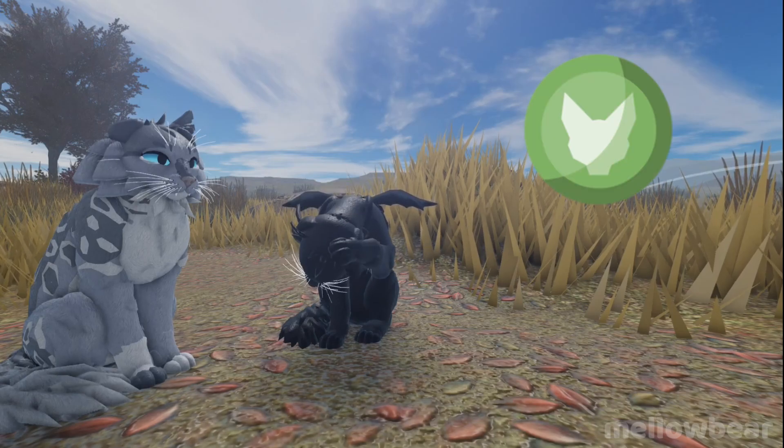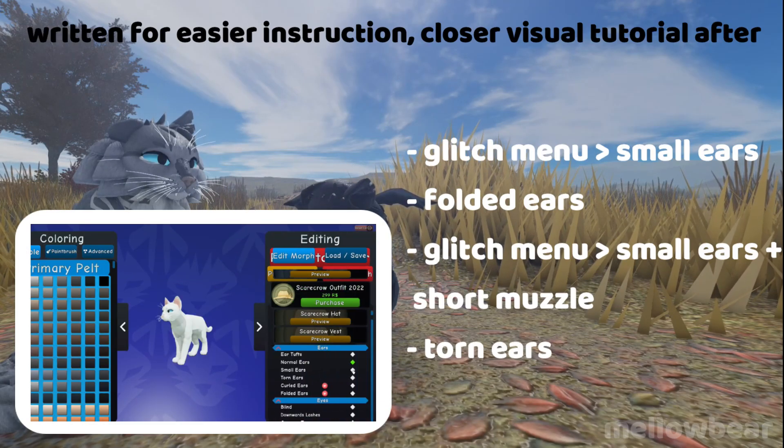In order to do this glitch, you'll need the extra muzzles game pass. You'll need to do these steps in this specific order.